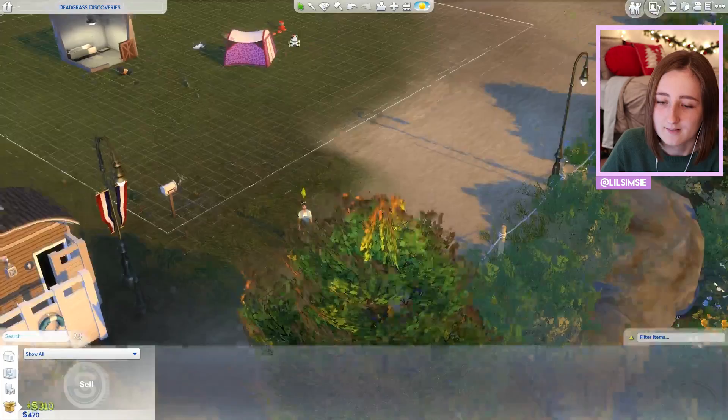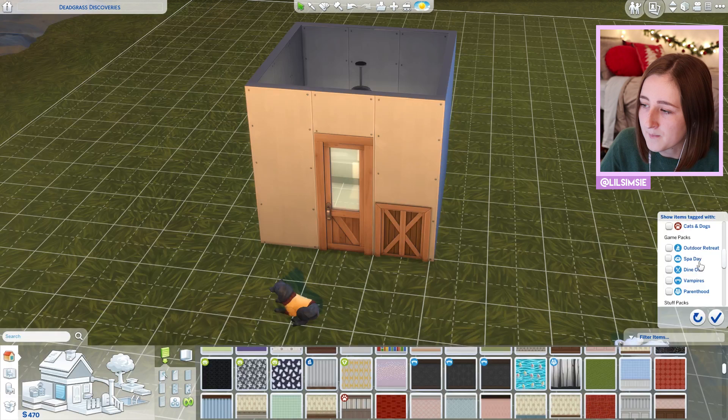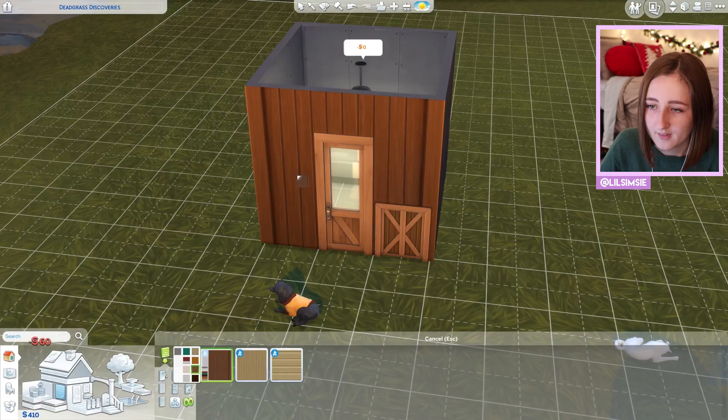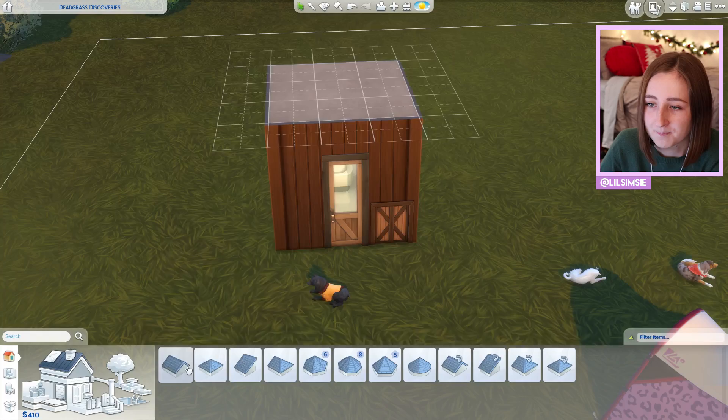I can get wallpaper now! I'm going to use the Outdoor Retreat stuff, I think, because I'm really going for a log cabin vibe on this build. I need a roof though. I'm so excited about this.